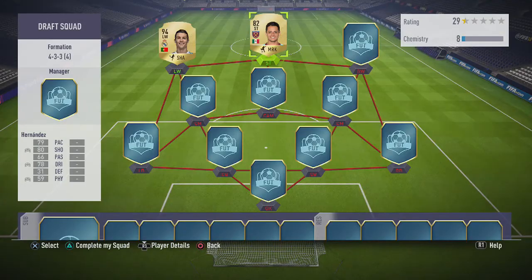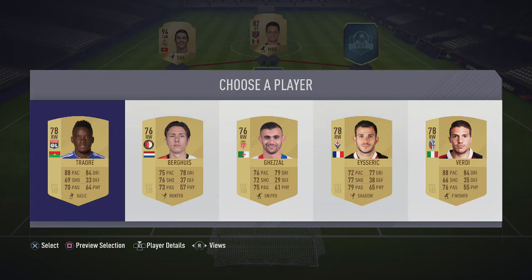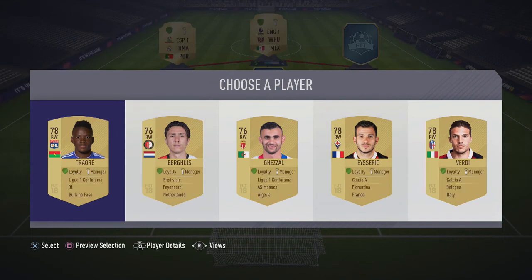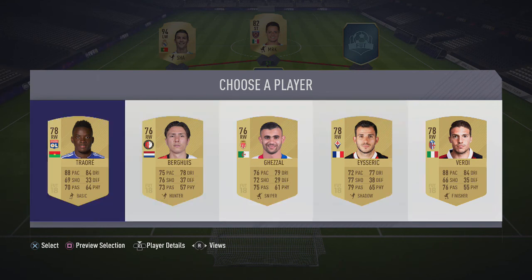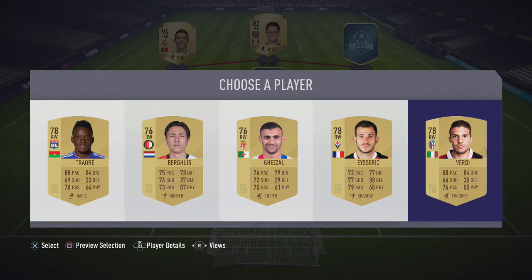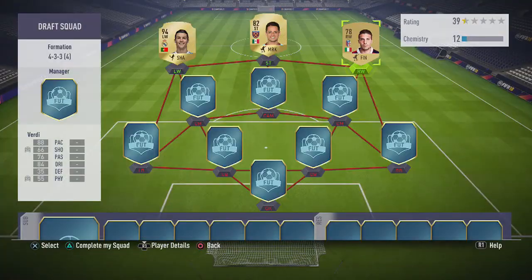For striker, we haven't got anyone for the BPL, so I'm just going to choose Hernandez. For right wing, no one fits - we've got Lucas and Tandere. Then there's some options - Vardy seems alright. He's pretty much the same stats except better shooting, but I'm going to go for this other guy here.